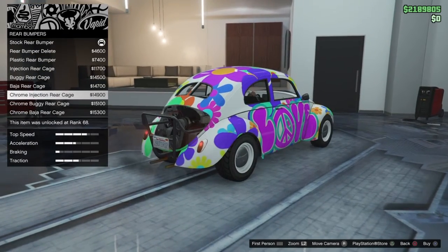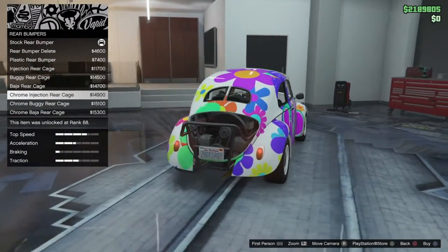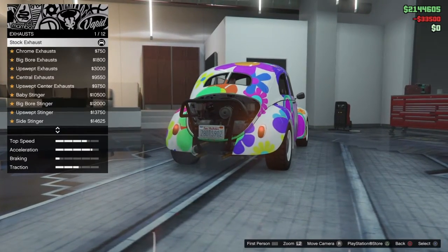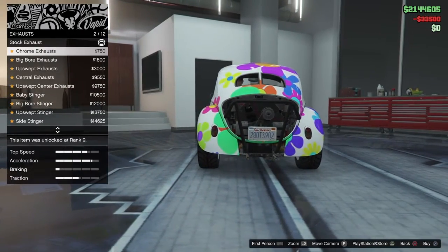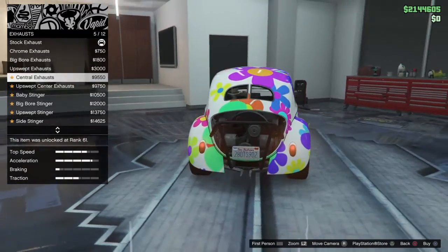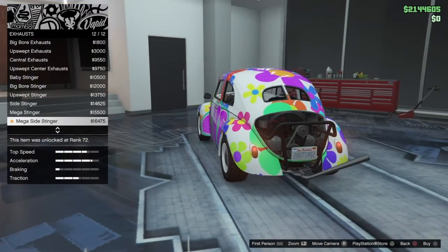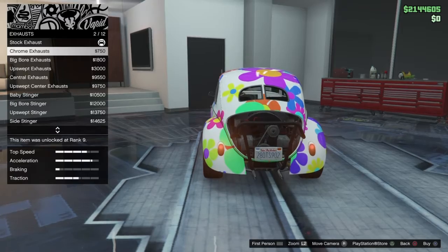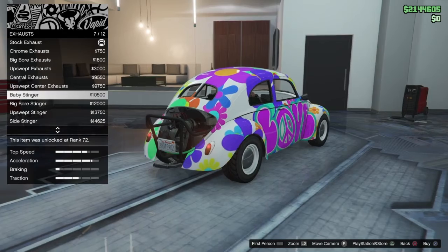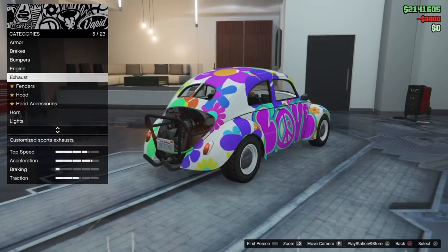Do I want the interjection spoiler, or the back one, or this one? I want this one — matches the front. Okay, engine, exhaust. So we got two at the bottom. Big bore. I'll go for a simpler kind of exhaust. I kind of like the ones that angle up, but I don't want them to be separated. I think this is the only one that looks like that. Okay, fenders.